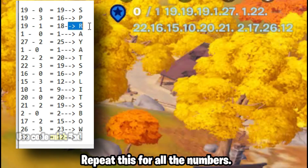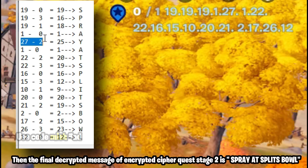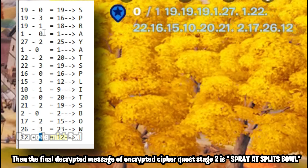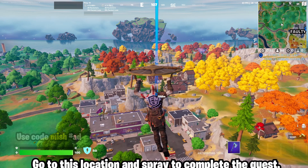Repeat this for all the numbers. The final decrypted message of encrypted cipher quest stage 2 is 'spray at splits bowl.' Go to this location and spray to complete the quest.